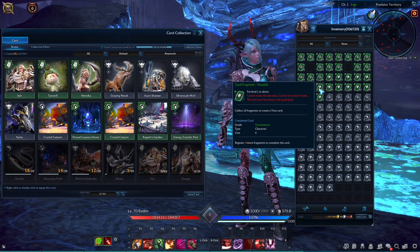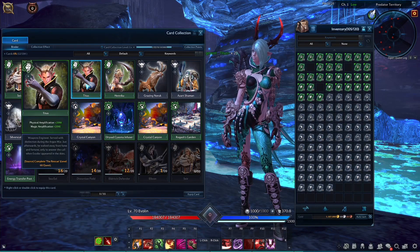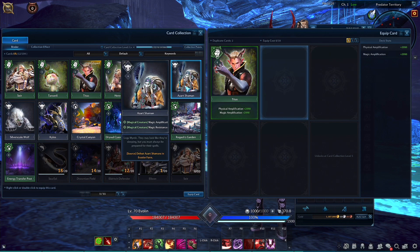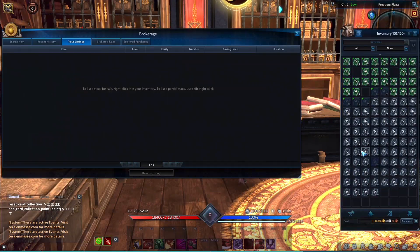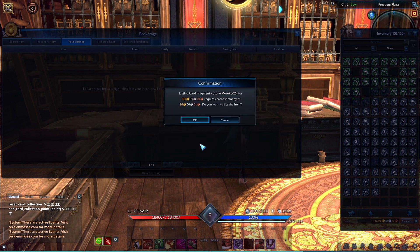Collect 20 fragments of a card, then add it to your collection. Each card boosts one or more of your stats when equipped and can unlock further special effects when combined with other cards in your collection. And if you collect additional fragments for a card already in your collection, they can be traded with your friends or sold through the Trade Broker for gold.